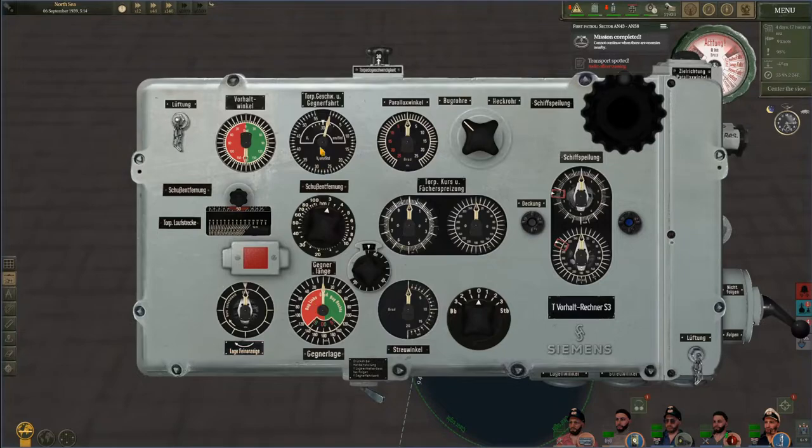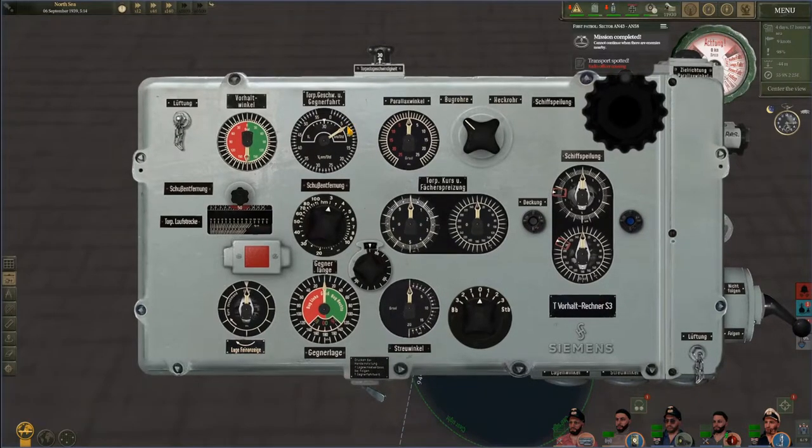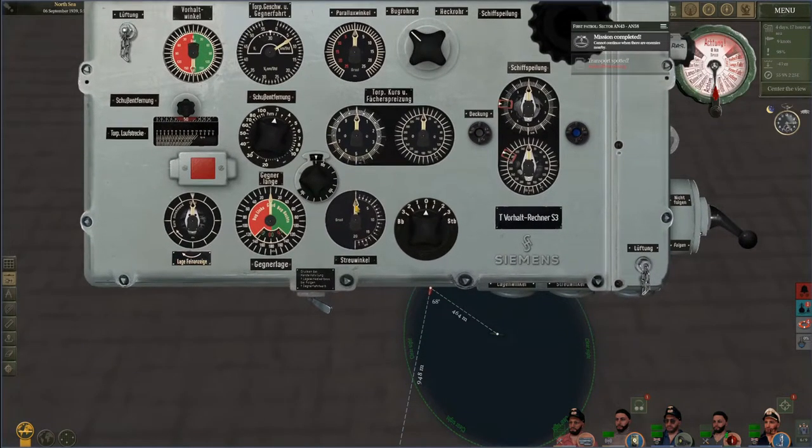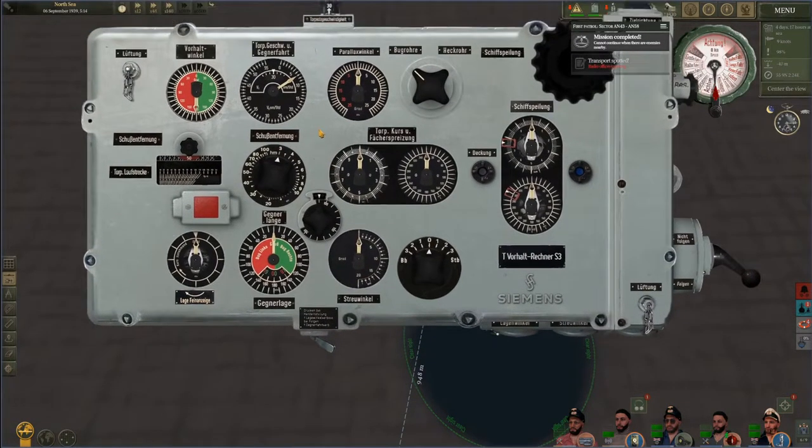This column here is all you really need to pay attention to — this is very quick, just for those of you who want to grab the TDC mod and start firing torpedoes. The top dial is going to be the speed of your target. I've already calculated that at about 7 knots, so there we go.